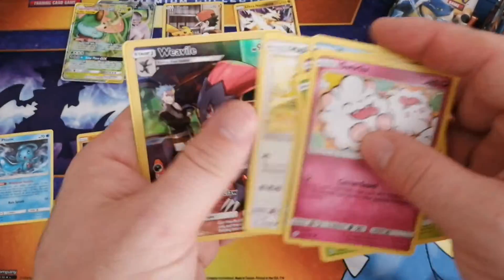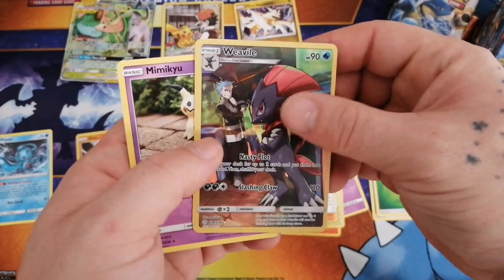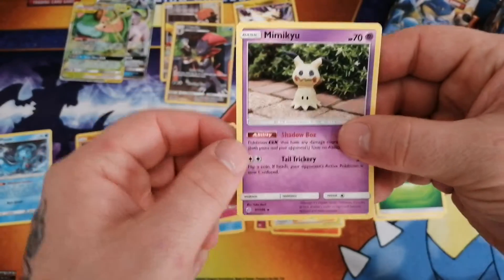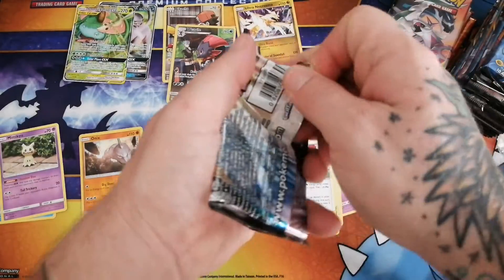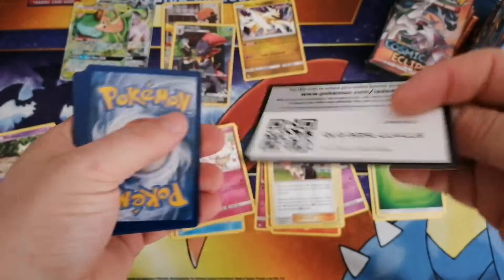Another character card right there - we got a Weavile. And then a Mimikyu for a non-holo rare. Remember guys, your character secret rares replace your reverse slot in this set. So that's what you want to be looking for.